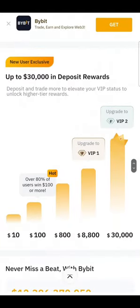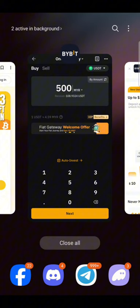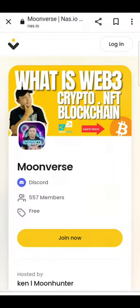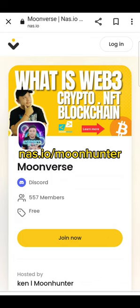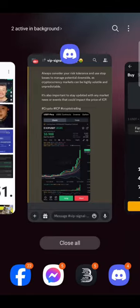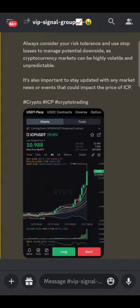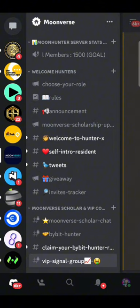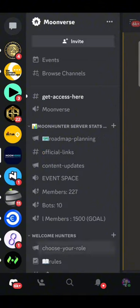Once you top up, you can actually join our Moonverse at nas.io/moonhunter. Join our community Discord, and you will be eligible to get VIP access to a signal group — just go to claim your Bybit Hunter over here.